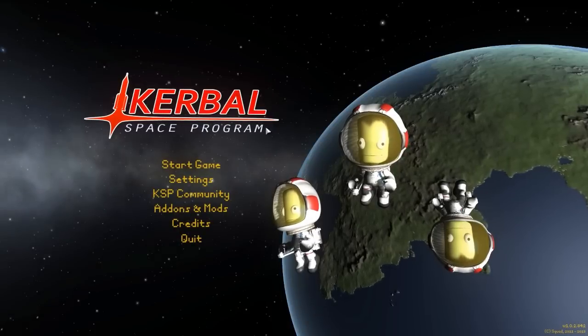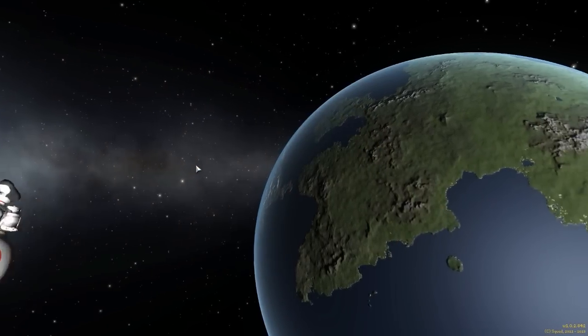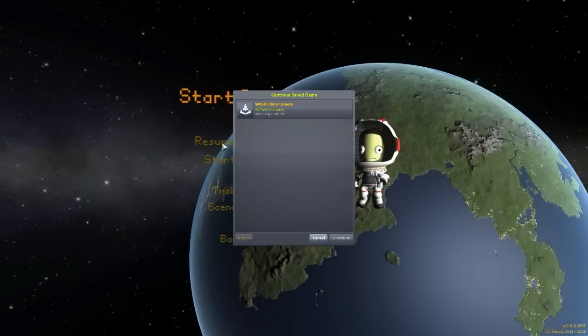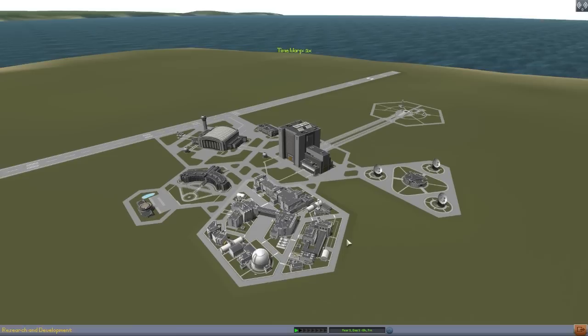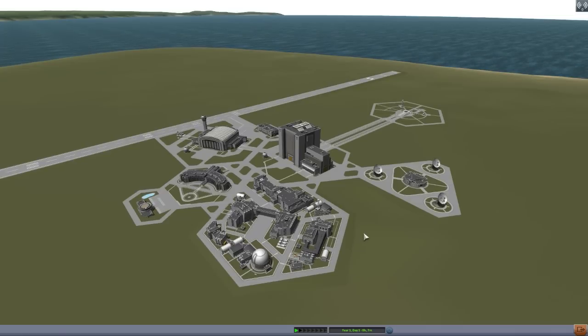Hello everyone and welcome back to Kodobo Space Program, where today we are having a look at yet another fun mod, this time in the form of the WASD editor camera being made by FW Industries. I think this very well may be one of the most wonderful mods I've seen in a very long time, and that's because it fixes what I have seen as one of this game's biggest issues. All you can do is orbit around your craft and zoom in and out.